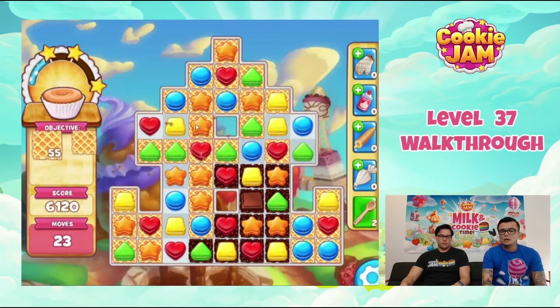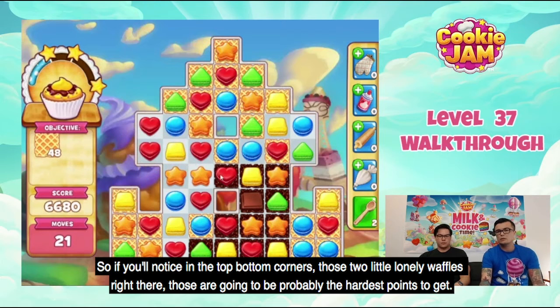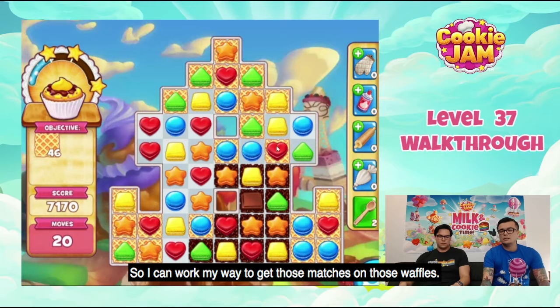If you notice, in the top bottom corners those two little lonely waffles right there — those are going to be probably the hardest points to get, so those should be prioritized first. You'll notice that I'm just trying to play towards the bottom so I can work my way to get those matches on those waffles.